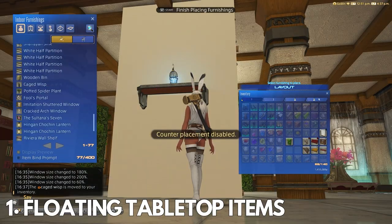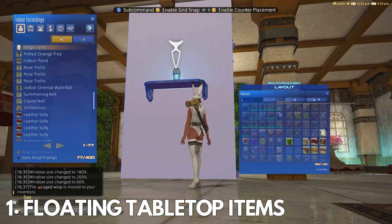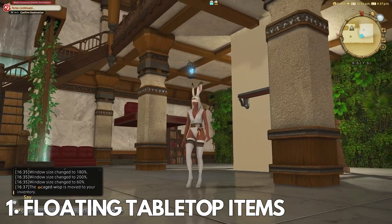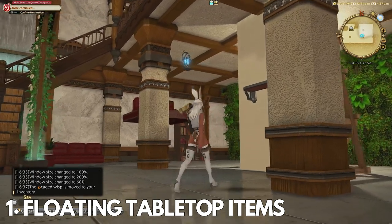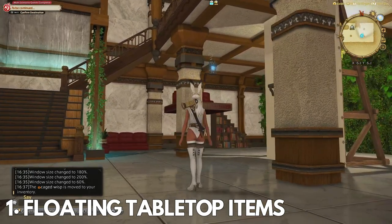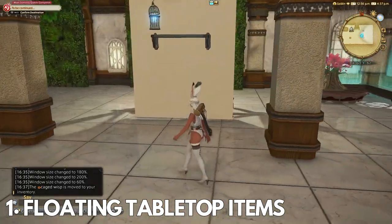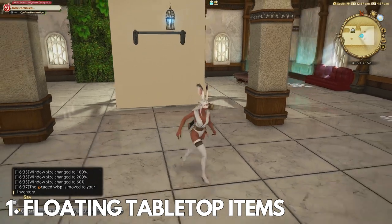The first one is the tabletop glitch. This works for all tabletop items for glitching them in the air to float. You can commonly see this on floating lamps and posters. Today I'll be using the caged wisp tabletop item to float it in the foyer of my FC house. You will need a stage panel and a Riviera shelf for this glitch.